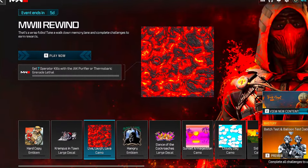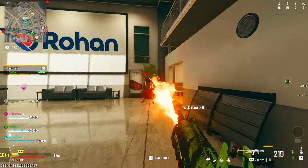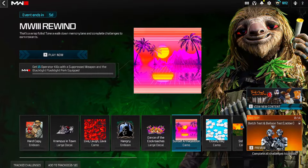The first one is called Live Laugh Lava, and to unlock it you need to get seven kills with a Jack Purifier or Thermobaric Grenade Lethal.